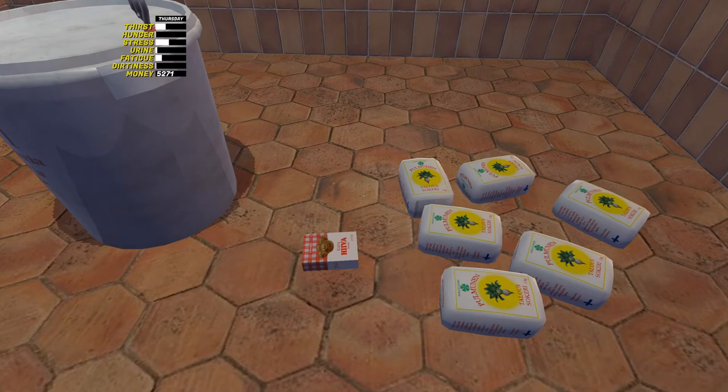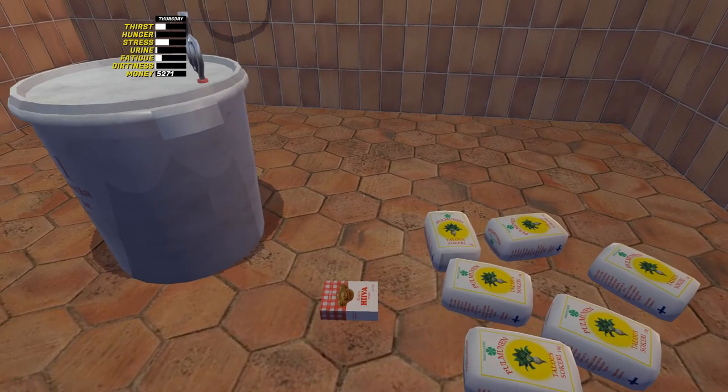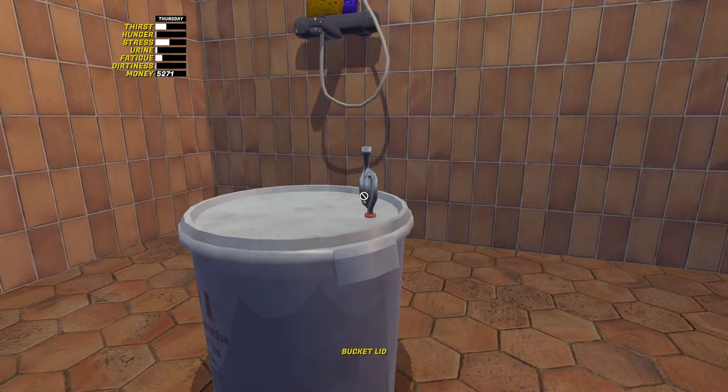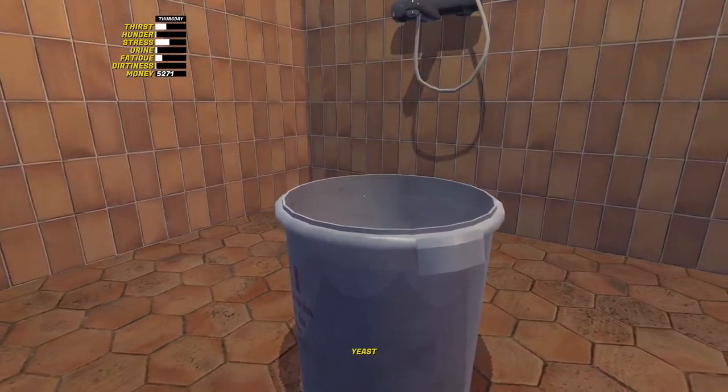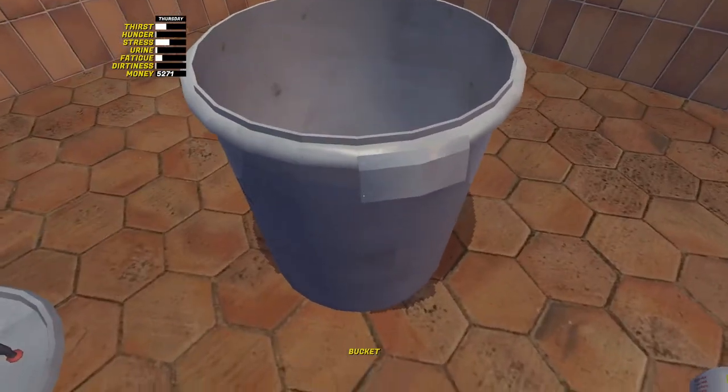To get started, gather your ingredients and a bucket in the bathroom — at least that's where I do my brewing. Right click on the bucket lid to remove it and just drop it on the floor. Then pick up the sugar and yeast and add them one by one to the bucket.